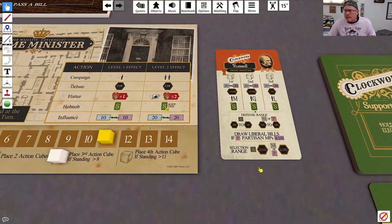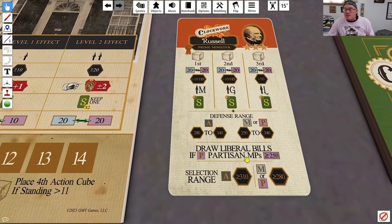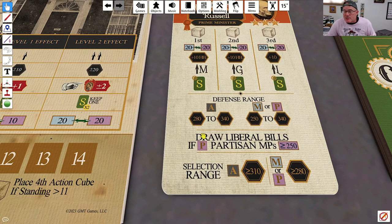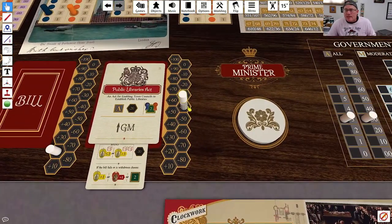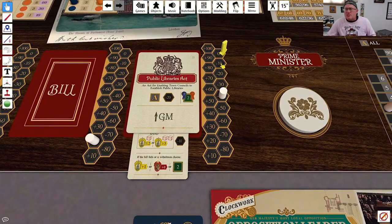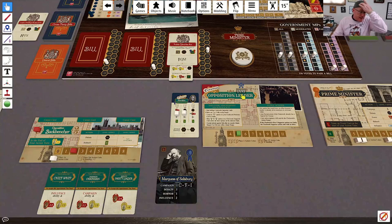One thing I want to check — his defense range for bills is 280 to 340, which means technically he would defend this bill. But his maximum ability is to move this three spaces, so the best he could do is get it to the minus-10 space, meaning the bill would be at 320. Because he has no ability to get this bill into a passable range, he's not going to act on it.